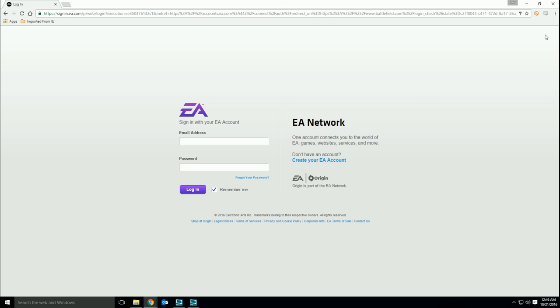In the upper right hand corner, go ahead and click on sign in, and sign in with your EA account email address and password. Once you've successfully signed in, you'll want to hover over the gamer tag in the top right and select Battlefield 1.